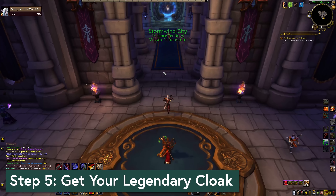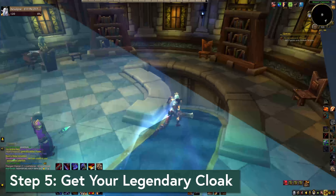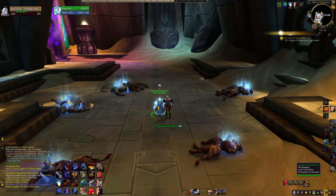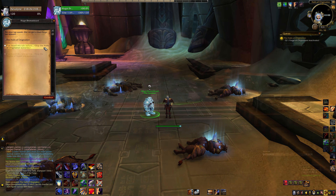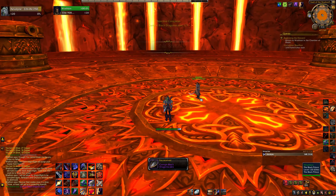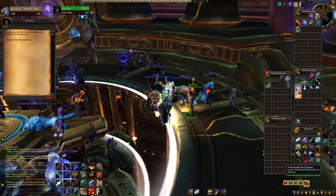Step five is to get your cloak. This has some big item level jumps in it, but it's also several hours worth of questing so buckle up. You should automatically get the first quest after step three — it's An Unwelcome Advisor for Alliance and Return of the Black Prince for Horde. If you've done this before, don't forget that you can skip the instant scenario inside the Halls of Origination by talking to Magni, and Mogu'shan Vaults by talking to Ra'den. You cannot skip the third scenario in Blackwing Descent where you actually get the cloak. Along the way you'll get some 440 Corrupted Bracers along with a few more pieces of gear, and your new cloak starts at 470.